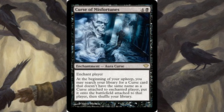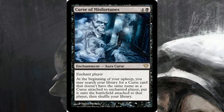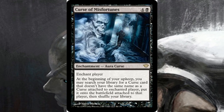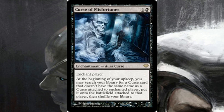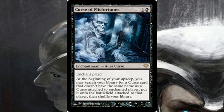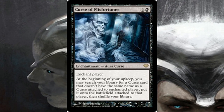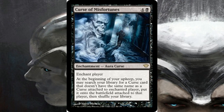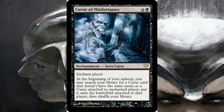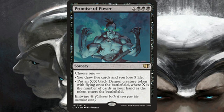Then we have Curse of Misfortunes. I really want to push the curse archetype — it's a pretty cool deck type. A lot of curses are linear and only impact one player, but this one is a curse tutor. At the beginning of your upkeep, you may search your library for a curse card that doesn't share a name with a curse already attached to that player, put it onto the battlefield attached to them, then shuffle your library. Since it's a singleton format, that's no problem. Some curses force opponents to sacrifice creatures or completely neuter their board — very deadly.